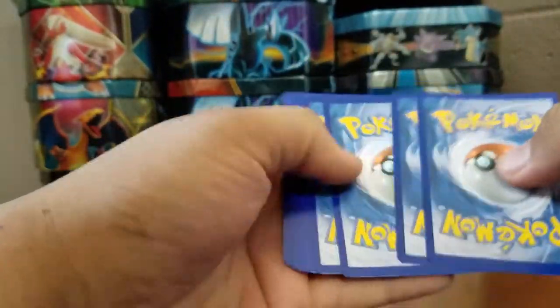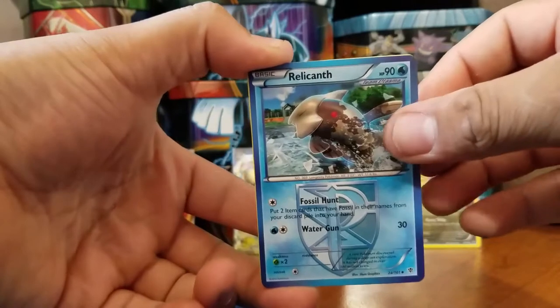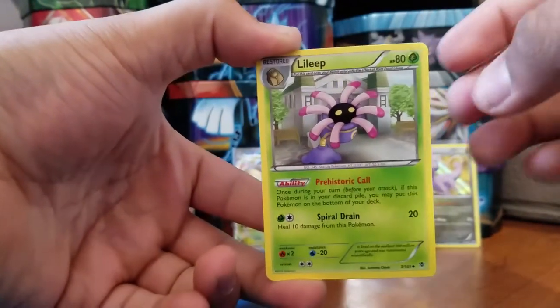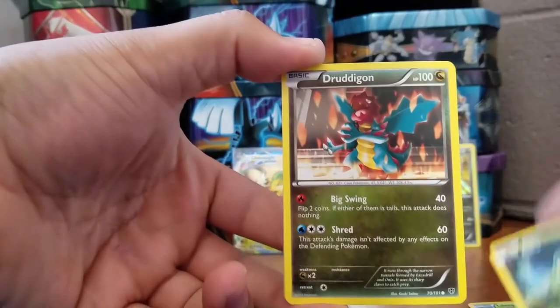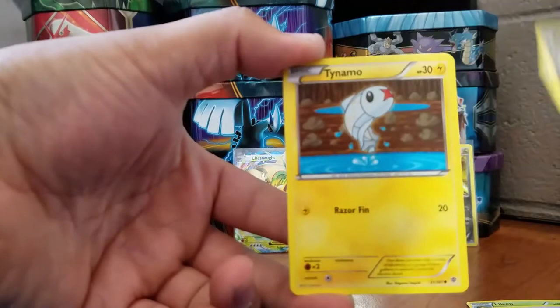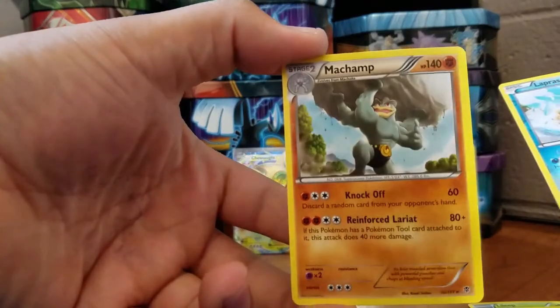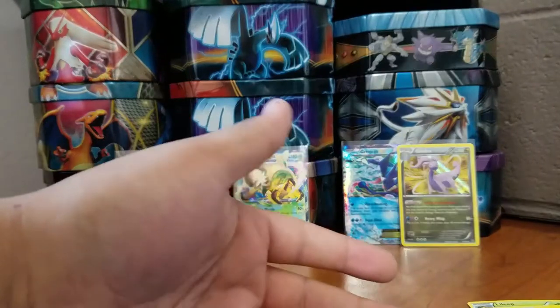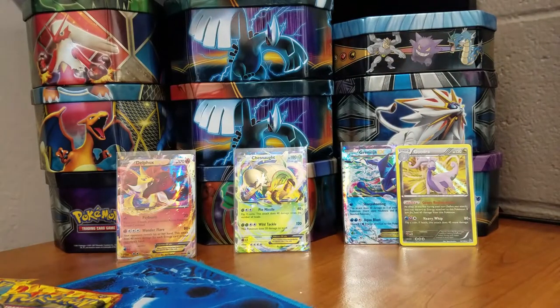Next pack is a Plasma Blast — Black and White. I love opening Black and White stuff even though I have horrible luck with it. Cards: Rallycat, Druddigon, Bagon, Acuu, Druddigon again — three dragons in a row! Tynamo, Shelmet, Reverse Holo Lapras Common. And Emboar Non-Holo Rare. Not too good. Mr. Greninja has left us down.